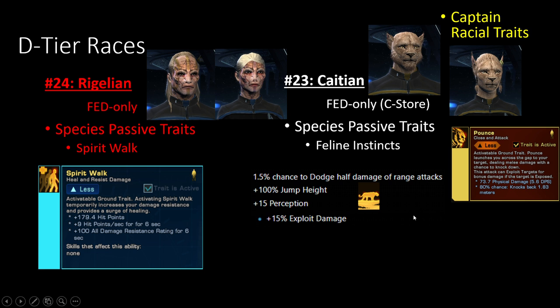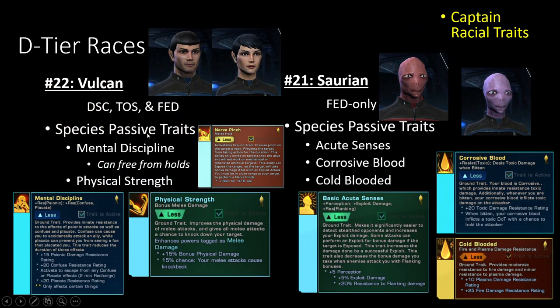Starting D tier, the bottom one is the Federation cat people — Caitians — who get Feline Instincts. Instead of extra melee damage, they get a small chance to dodge half of incoming ranged attacks. Additionally, if you want to lose another ground trait, you can have the Pounce ability to engage more easily. Next is Vulcans — basically all Federation variants can act as Vulcans. Even though they get Physical Strength which is largely worthless, their key thing is Mental Discipline.